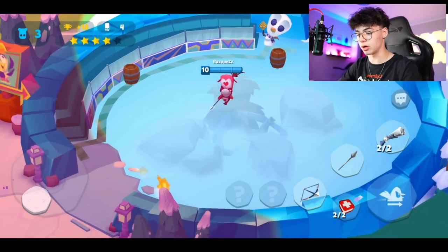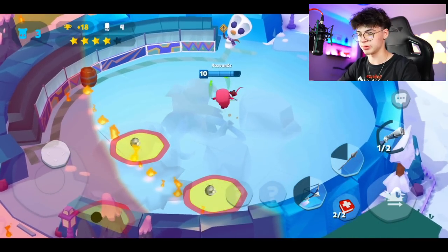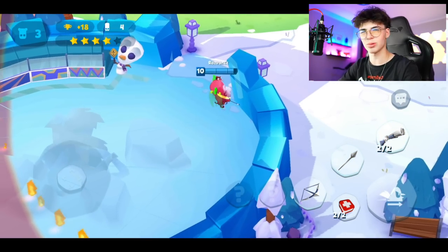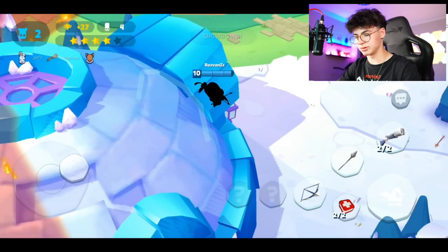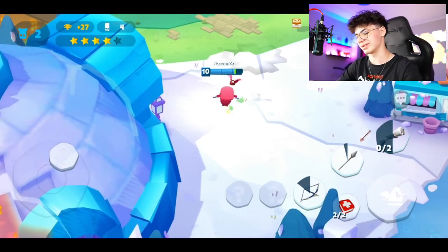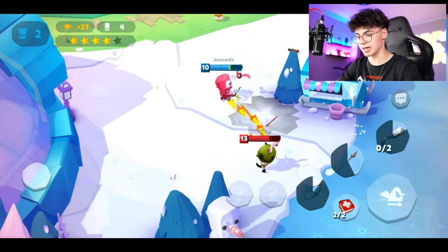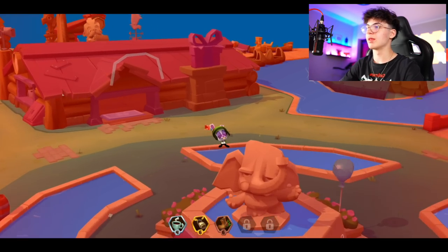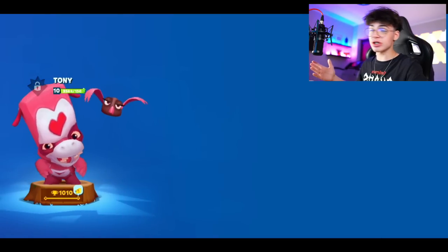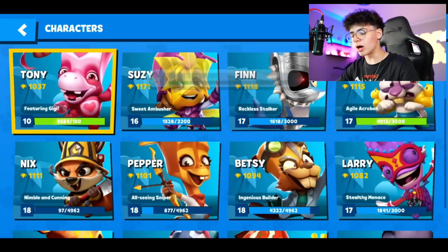Those two are definitely teaming because they're not fighting each other. Then there was a Skippy — a level 13 Skippy — a whole other beast. We died way too quickly, but GG did their job so we're all good.